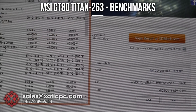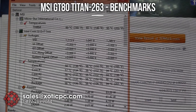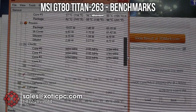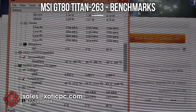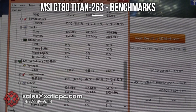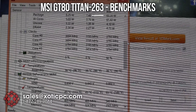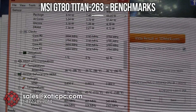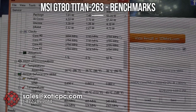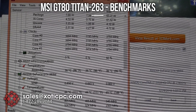Temperatures here are pretty similar to what we saw on Sky Diver — lower 90s, 91 up to 94. GPU temperatures: 65°C on one and 71°C on the other — GPU temperatures are great. The CPU could be a little bit lower, but it is a very high-performance CPU — the i7-5950HQ — one of the top mobile CPUs for the Broadwell chipset.